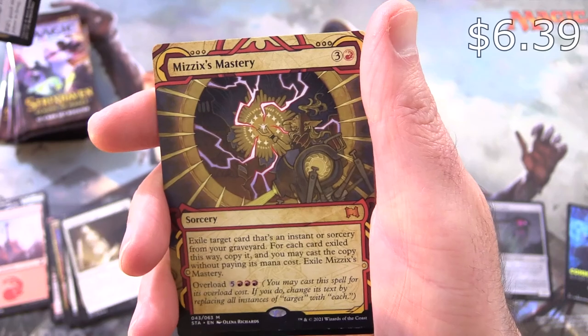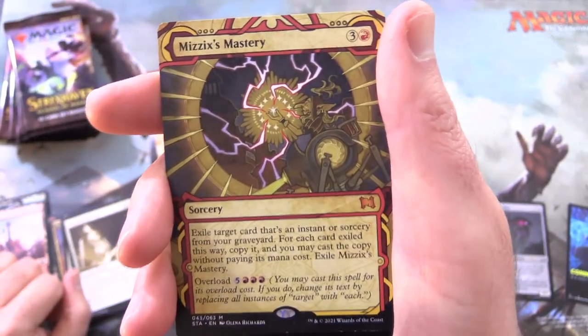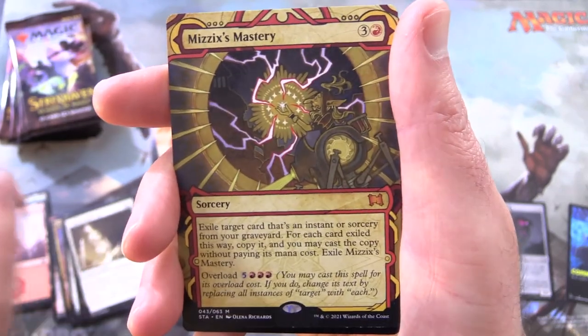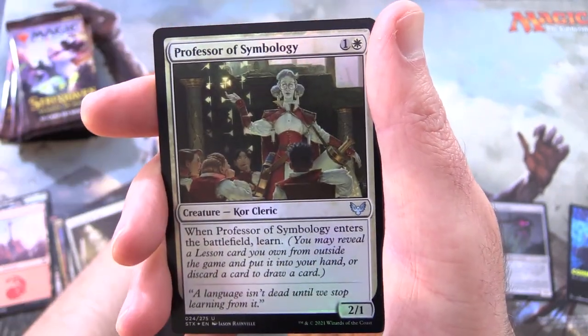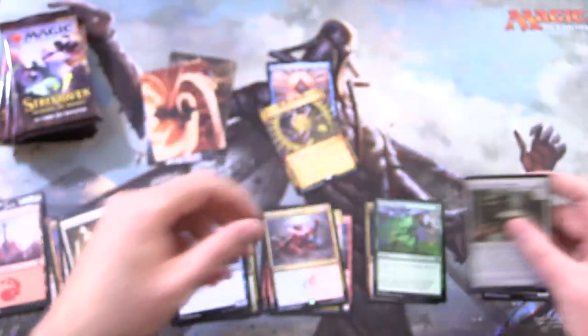Culmination of Studies is rare from the Mystical Archives — we have a mythic! Mizix's Mastery — I don't think I've ever pulled this one. I'm gonna sleeve that up in a second. Foil Professor of Symbology. And that is that.